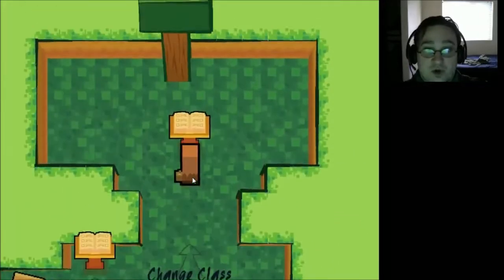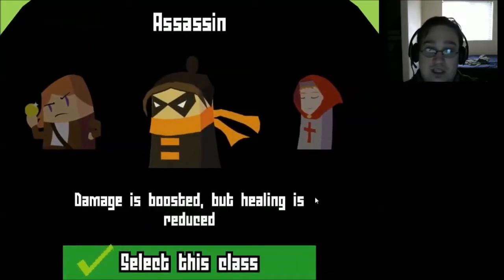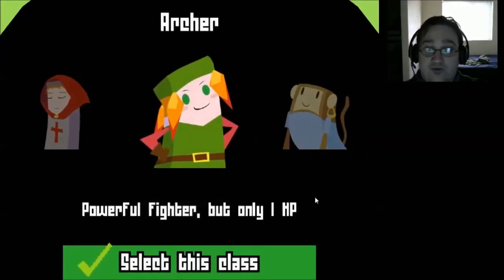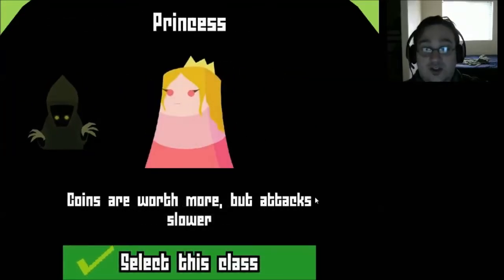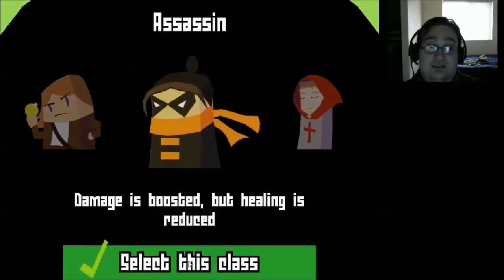There are other classes since this is a roguelike, and I have unlocked some. This is the first class you get. Then there is the Assassin — damage is boosted but healing is reduced. The Templar — always regenerating but weak healing. Archer — powerful fighter but only 1 HP. Monkey, which is cute — always uses every held coin but casts slowly. Shroud — gets no treasure from chests but saps enemies. And the Princess — coins are worth more but attacks are slower. I really like using the Assassin personally.